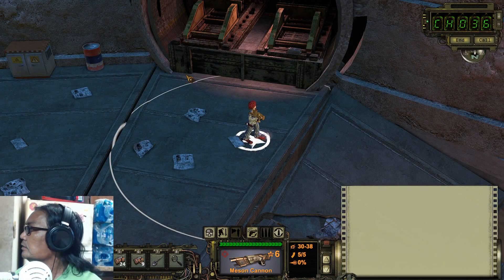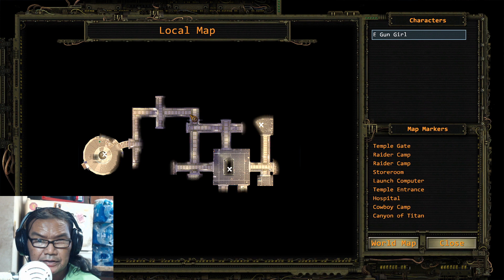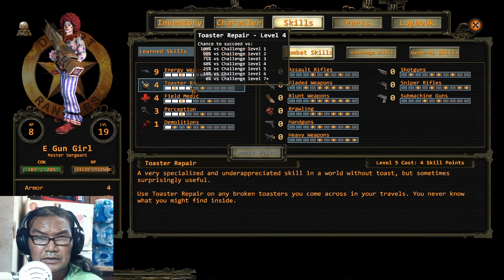So here's the map. We are right here — we went from here all the way up and then around like that, and we're right there, that's where the toaster is. Right now I only have a level four toaster, and it's a level five lock — I think it's a level 26 or something.